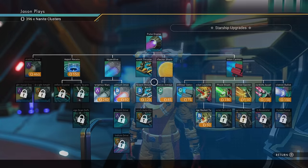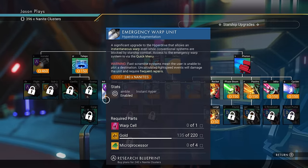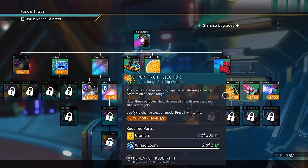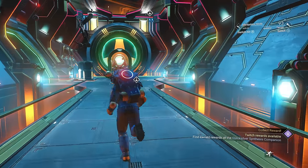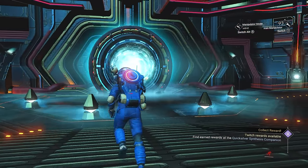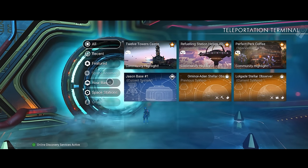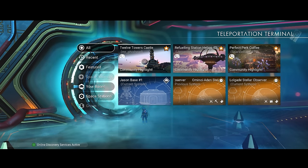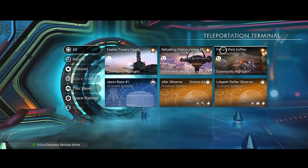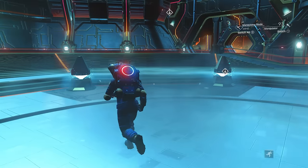Then we have the starship upgrader — he gives you all the different blueprint upgrades for your starship, things you can make in addition to your regular upgrades. I would always say the positron ejector is my favorite weapon. Then we also have the portal area. This portal will take you anywhere you've been — like a super version of the space station teleporter. Not only can you go to community base highlights, but also back to any system you've visited or any base you've built.